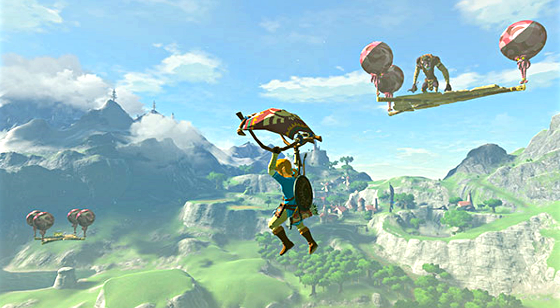In Breath of the Wild's Hard Mode, enemies will be powered up by one tier. So red Bokoblins become blue, blue become silver, and silver become even stronger than silver. I'm really excited to see what overpowers silver enemies. On top of that, we'll find enemies on floating platforms in the sky with chests, which I think is really interesting. I do wish they'd changed Sheikah shrine or Korok seed placement too, and it would have been cool to mirror Hyrule like in other Zelda games.